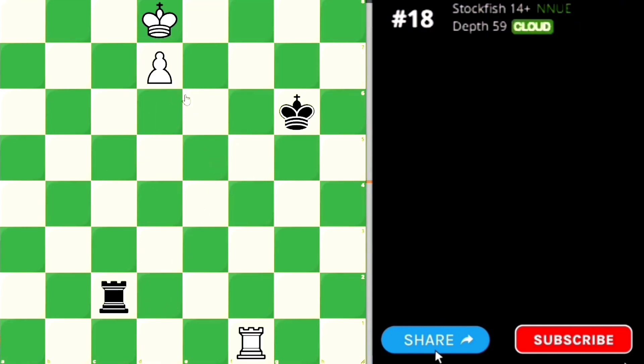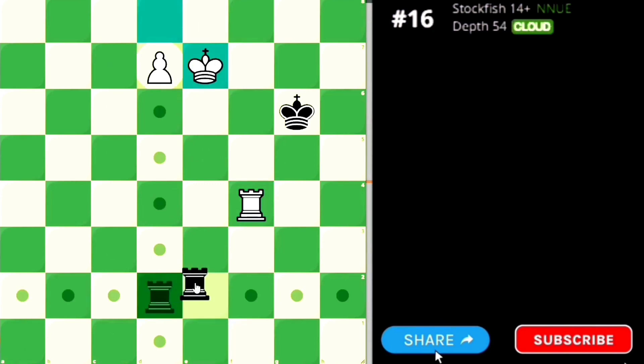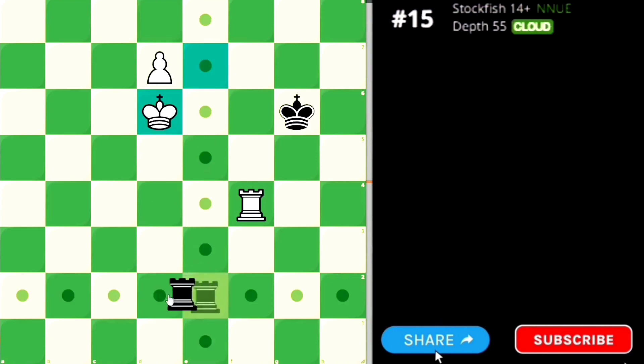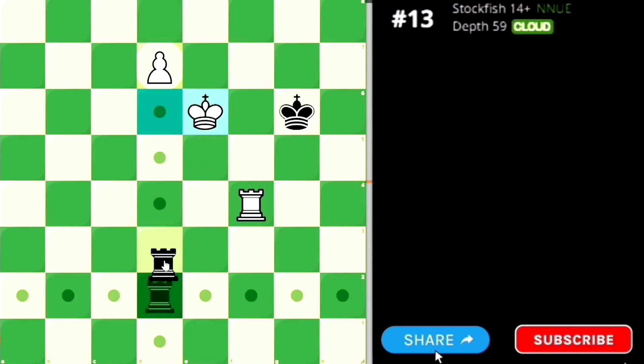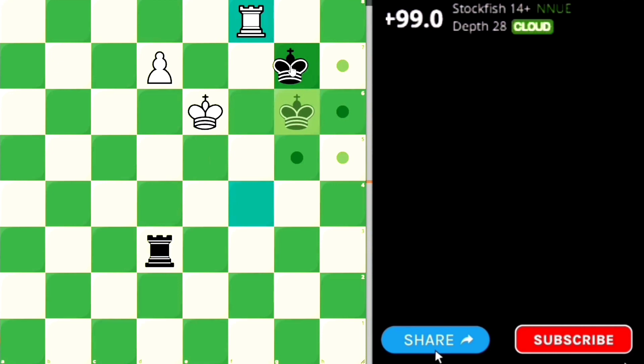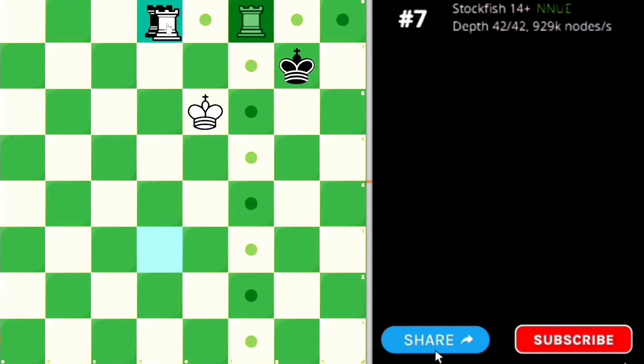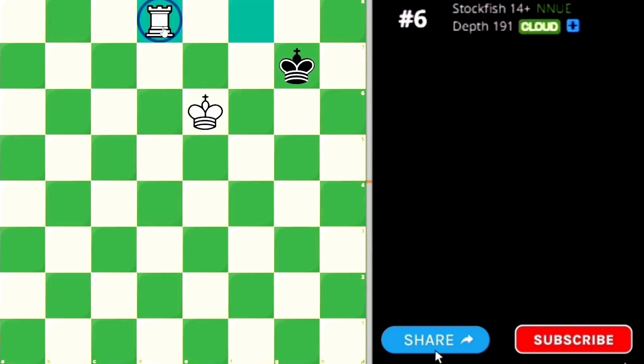The second tactic Black can use: when you push the pawn, Black makes a move. You give check, Black moves, you give check again, Black moves. But in this case, instead of giving check again, you just make a waiting move — though this waiting move is tricky. When Black tries to deflect you, just bring your rook onto the 8th rank. If Black tries to attack your rook, just promote. Black has to take it, you take back, and you are a rook up — you can easily checkmate Black.